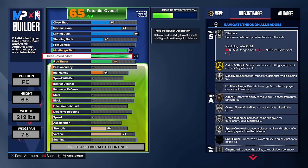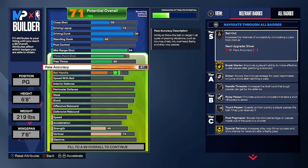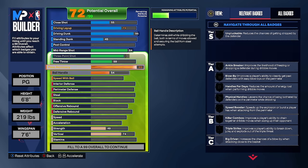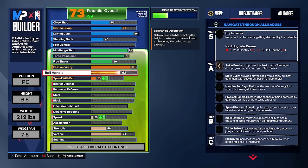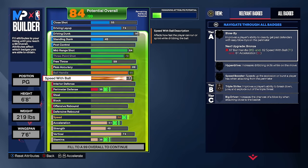For playmaking: 89 pass accuracy — that's another reason this build is so good. You can be far away from a teammate and dot them with a fast pass using Tyrese Haliburton passing style. You get bail out, gold dimer, silver needle threader, and gold break starter. Ball handle is maxed at 85 for silver unpluckable and gold ankle breaker. Speed with ball goes to 75 for the magic Johnson dribble style — the tallest height you can get that — and silver speed booster, which is max at 6'8.